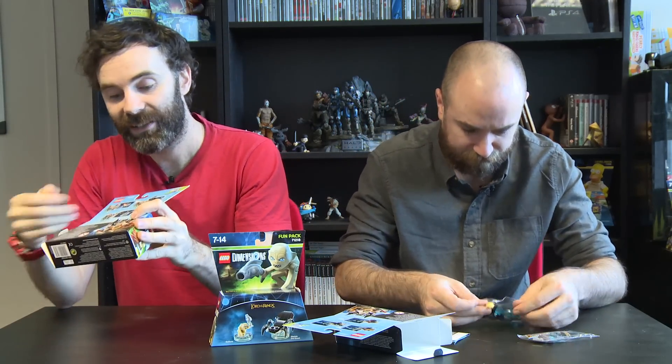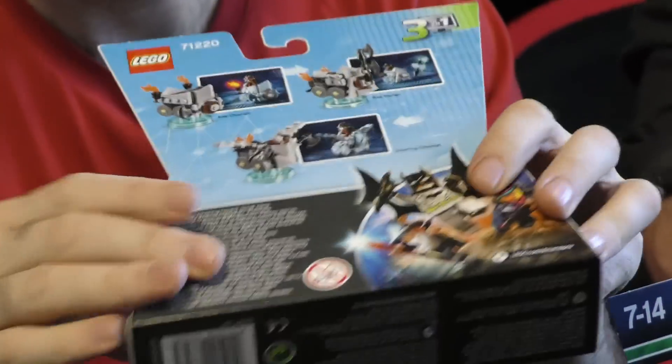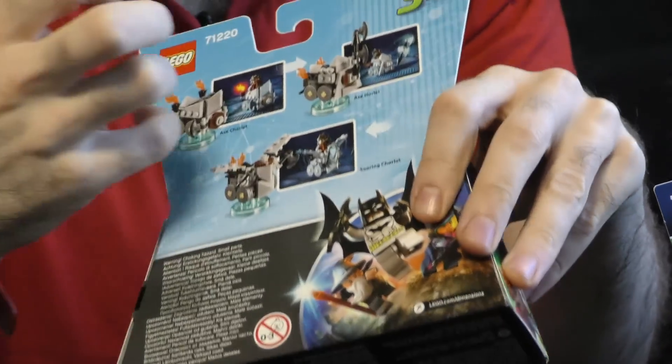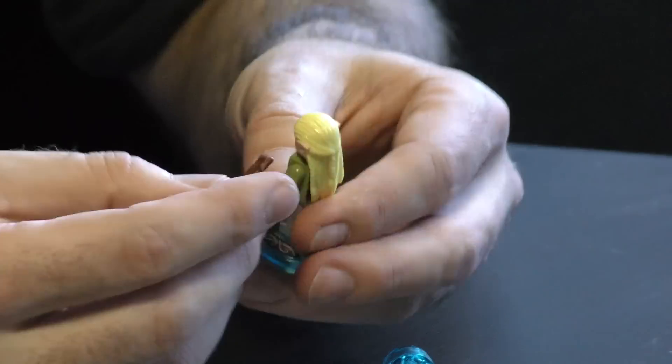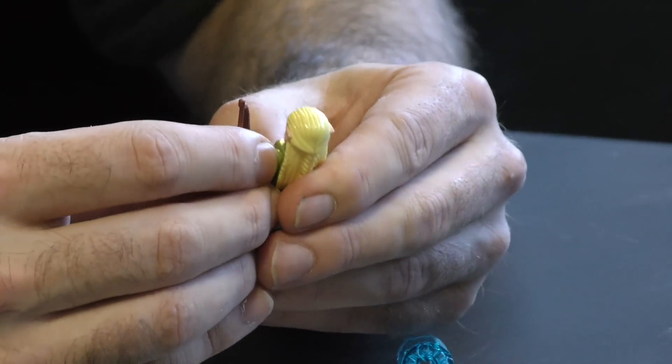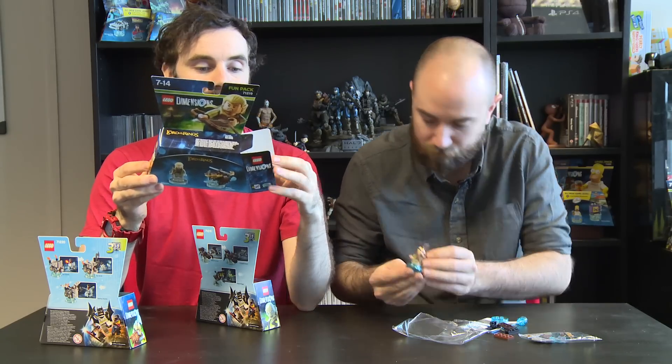Gimli has his Axe Chariot, Axe Hurler and Soaring Chariot - levels 1, 2 and 3. You have to unlock the upgrades by collecting studs. Gollum has She-Lob with him, which is pretty cool - She-Lob the Great, 8-Legged Stalker or Poison Slinger. They do different things in-game as well as looking different. And Legolas has an Arrow Launcher, a Seeking Shooter and a Triple Ballista.